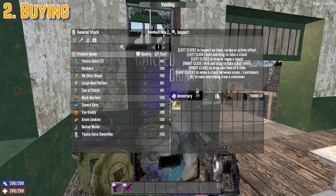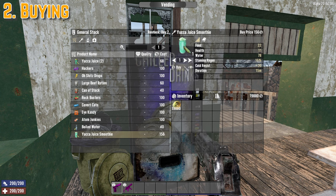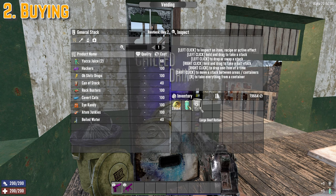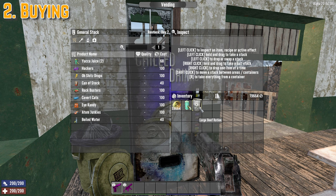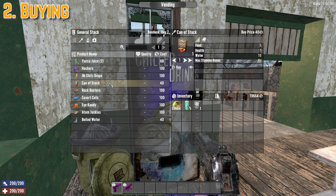Once you start getting a few quests, you're going to start earning some Dukes. With those Dukes you can go to vending machines and actually buy food. Here we have a smoothie you can buy for drinks, and then we have beef rations as well. You can have beef rations, lamb, and chicken — you can eat basically anything from chicken that isn't used in recipes. But beef rations and lamb rations can be used in recipes later on.